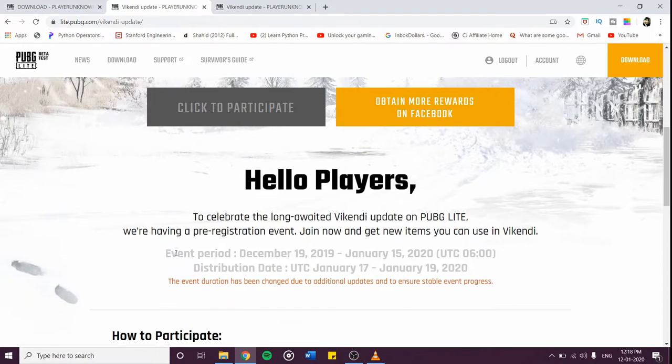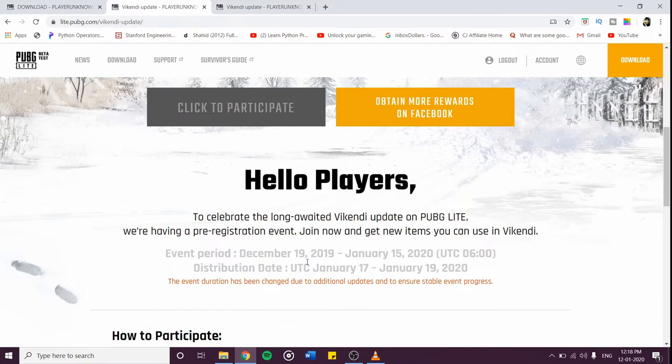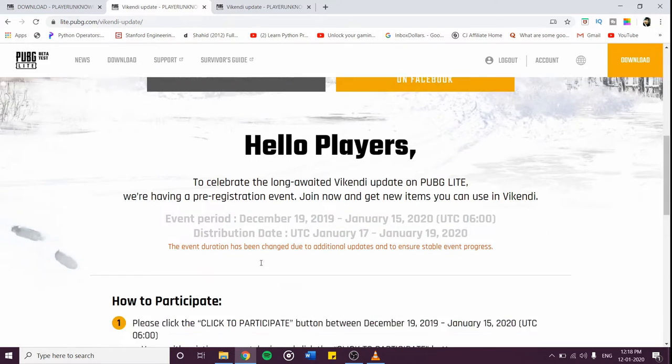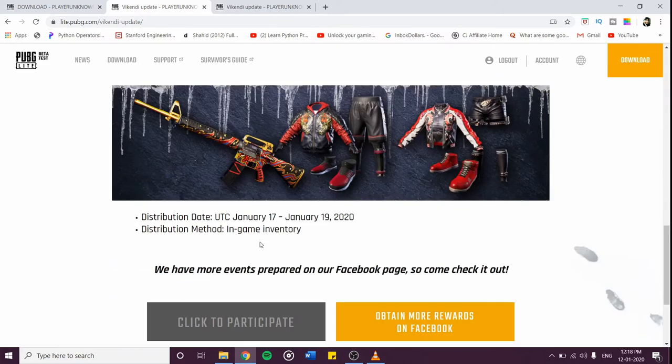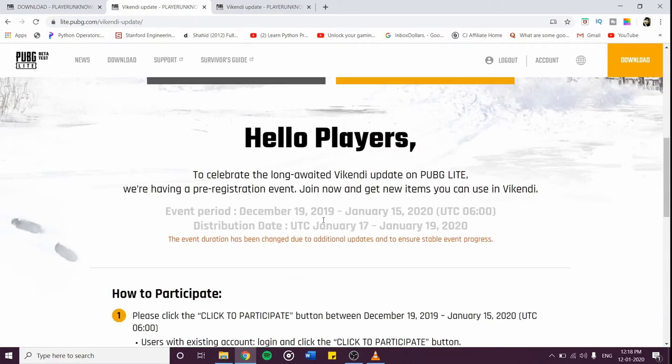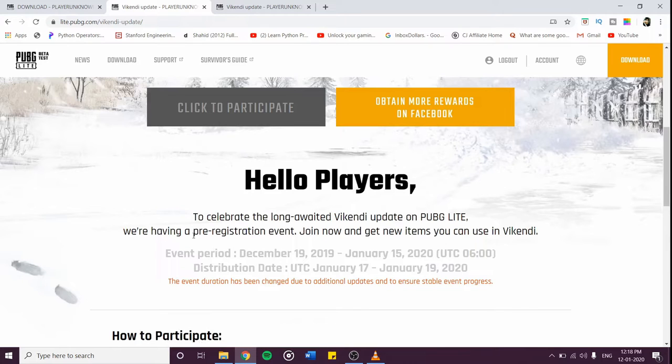As I wrote here, the event period is December 19th to January 15th. In this time, you can click to participate. You just need to log in to your Google account and you will get these free skins. The distribution is until the 15th — you can register and participate until then.